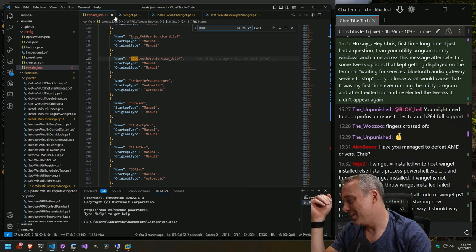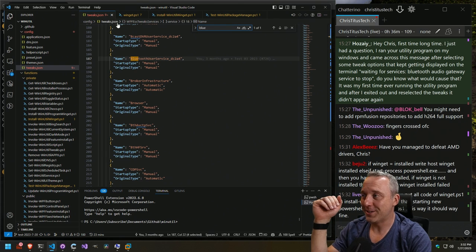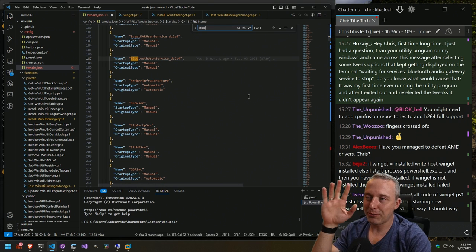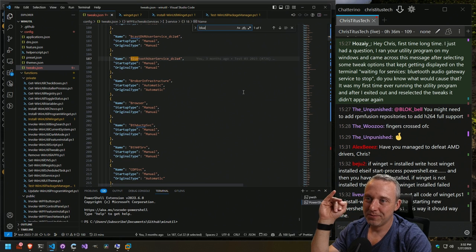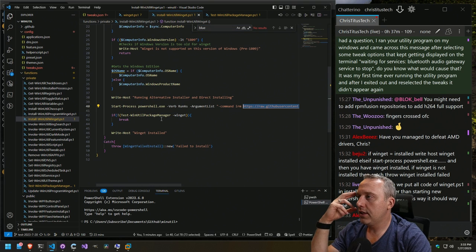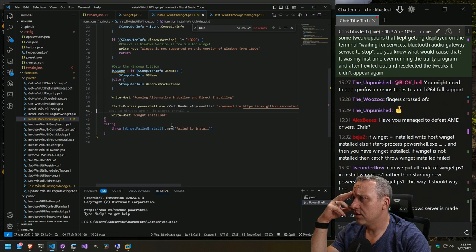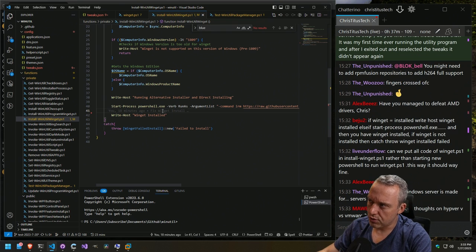Have you managed to defeat AMD drivers? I gave up on that. We just deleted a server — all of Tuesday's stream. We're just going to pretend like that never happened. Okay, there we go. If WinGet is not installed, then catch, throw WinGet install failed. So I think what we'll do is probably take out the test and write that out. Let's see what happens — just removing the test.